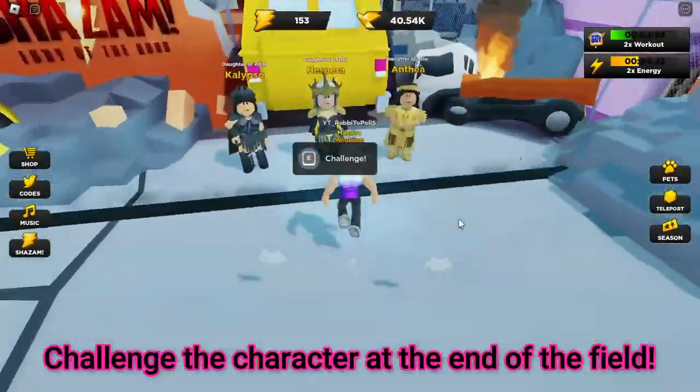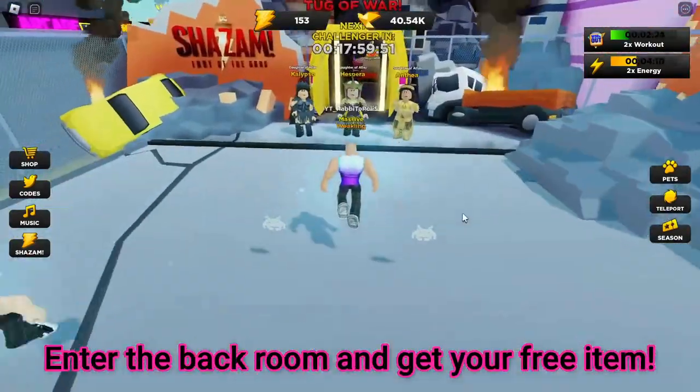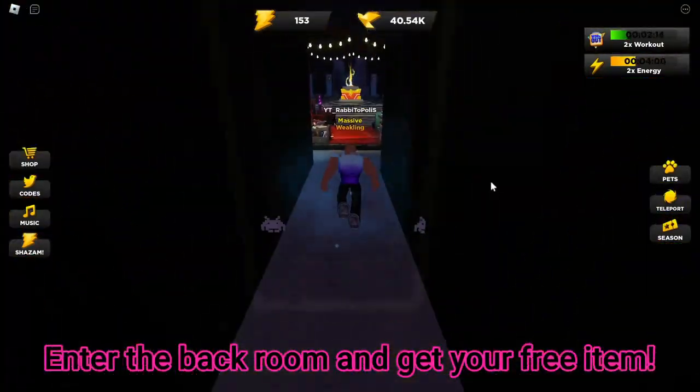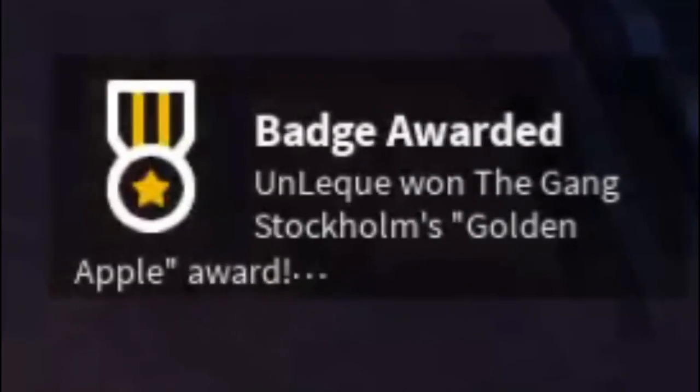Challenge the character at the end of the field. Then enter the back room and get your free item. After seeing this badge, you will get the free item.